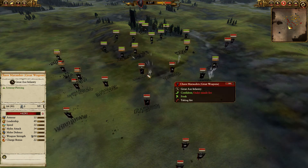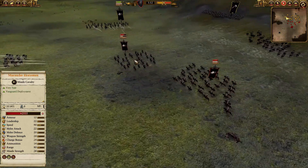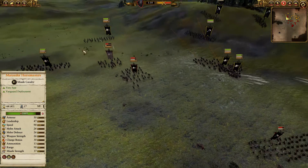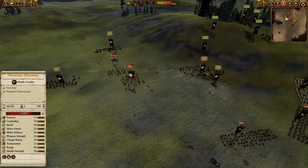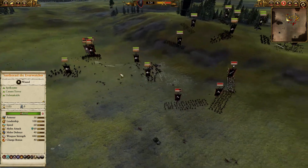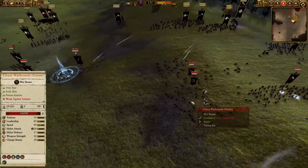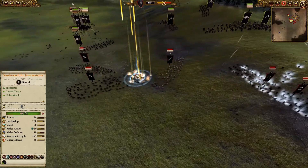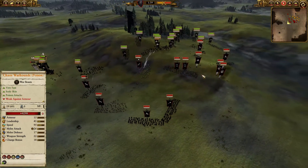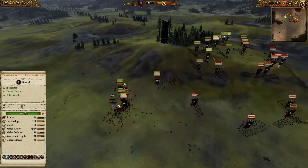As predicted, the Marauder Horsemen have been completely outmaneuvered — there's a full concave surrounding them, they're going to be absolutely shattered. Charge them in now, break them, they're done. The wolves got caught in the front line too — wasted. There's a blast but the Ever Chosen was able to move his forces out of the way. The Warhounds are just sat there now — the Ever Chosen has completely lost his mobility.